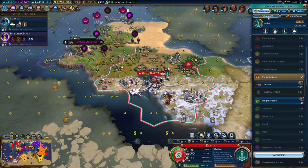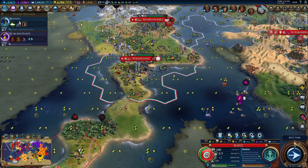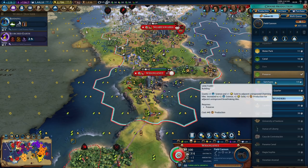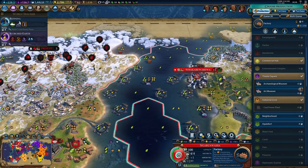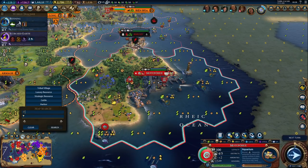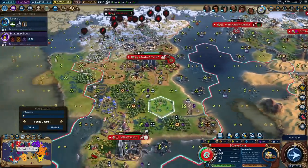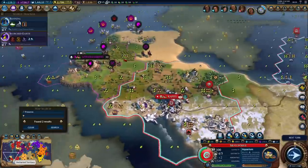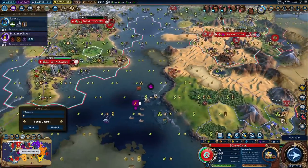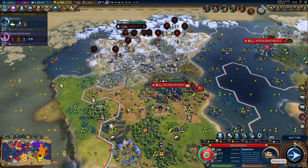Now, where do we build the sanctuaries? Down here for sure — in every city that has the preserve. Wait, this city does not have the preserve. This one does, so let's queue that up right away. That will be a nice bonus. I also had a preserve right here — so after the aquarium. Did I even have more preserves? They take a while to build — as much as I like them, it's kind of hard to spam them, if not impossible, with how much they cost. That's the only two I have right now. I'll probably build more now that we unlock the sanctuary.